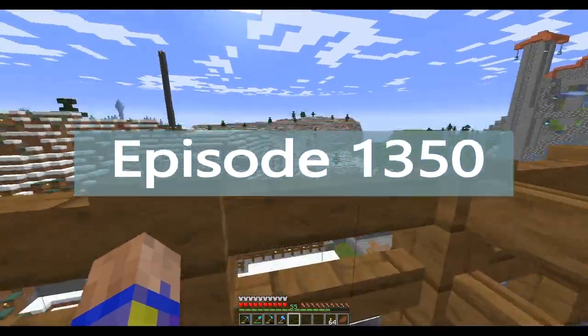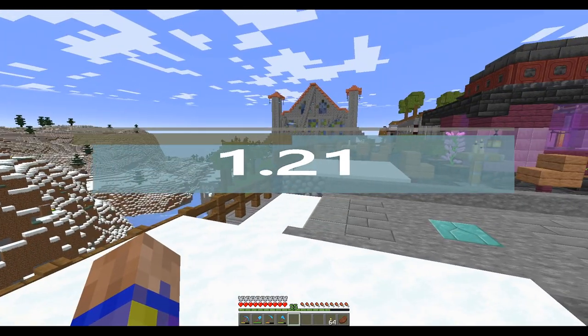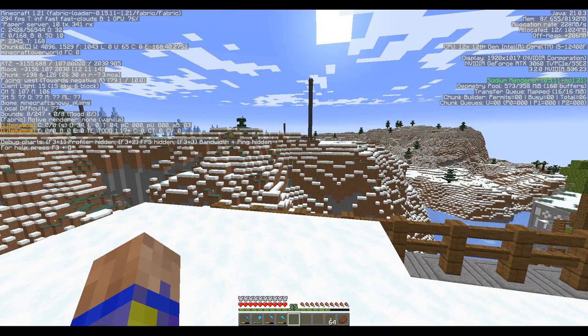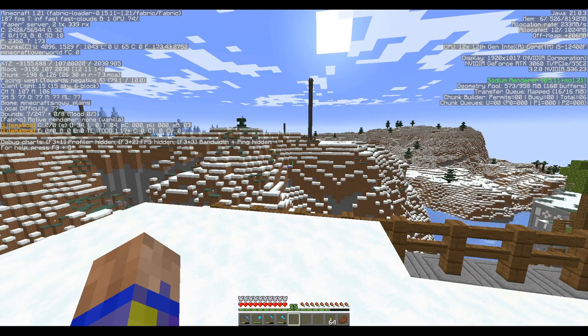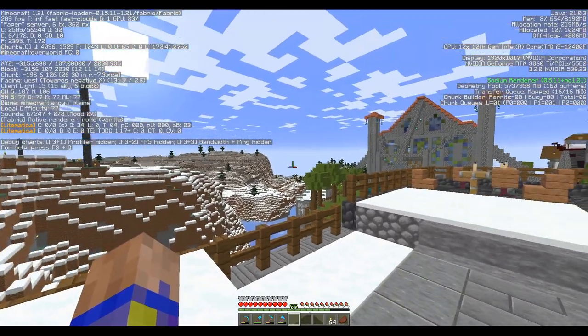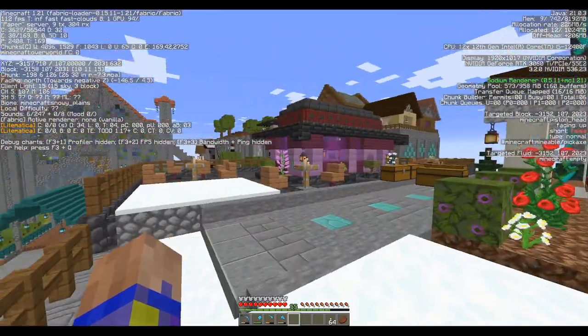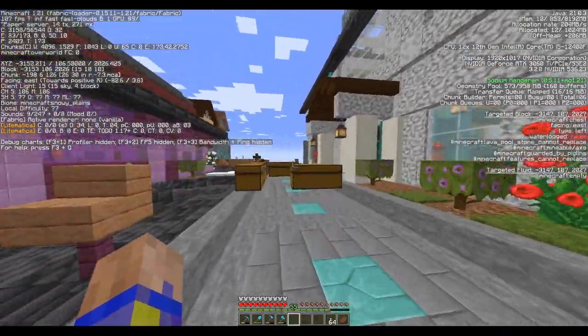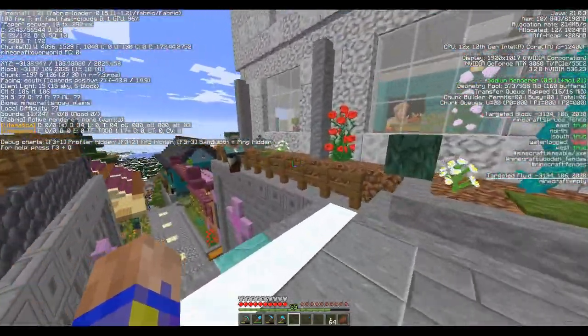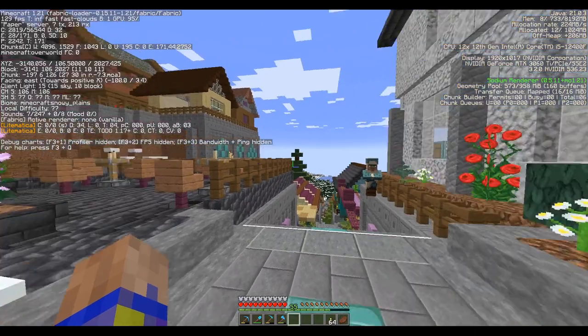Welcome back everybody. I am here again in my world and we have upgraded — we are now running on version 1.21. We jumped from 1.19, skipping over 1.20, and went straight to 1.21. Since 1.21 came out I hadn't tried it yet, but as you can see the FPS is actually rather good — I'm getting 104, 118, 120, 160, even 200 in some areas — and that's without any enhancement mods, straight out of the box.